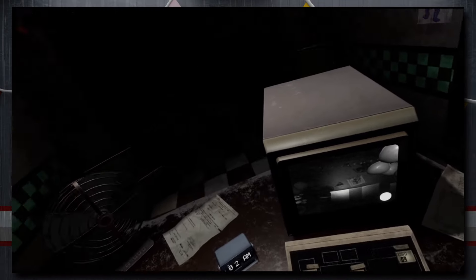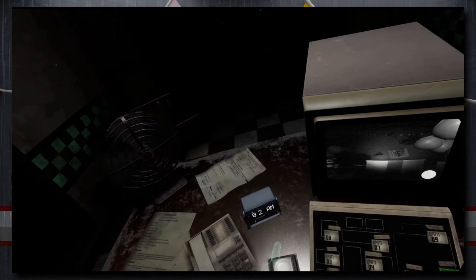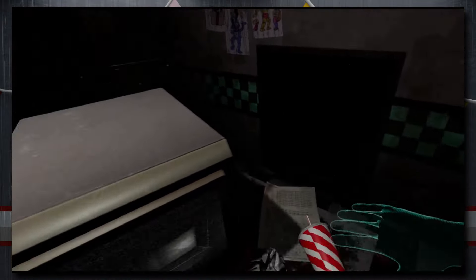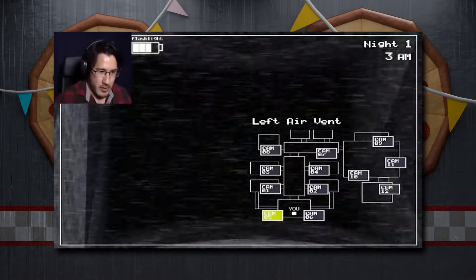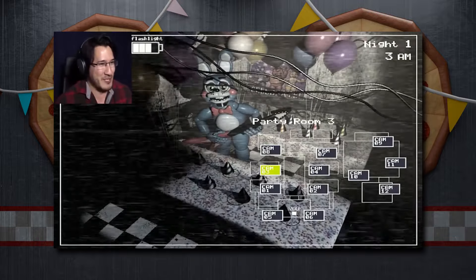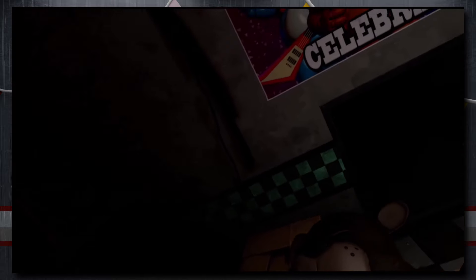Despite that, Five Nights at Freddy's 2 is not nearly as balls-to-the-wall crazy as it is in the original, because in the standard nights you don't really have to worry about the withered animatronics except for Foxy — it's practically just the toys in FNAF 2 VR. However it's still pretty decently easy as long as you keep an eye on the music box and keep an ear out for the sound cues. The FNAF 2 office is way more claustrophobic than I remember it being, but let's players like Markiplier stretching the game to fit a 16x9 ratio probably didn't help in my memory of it.